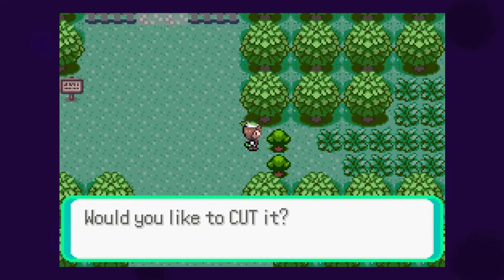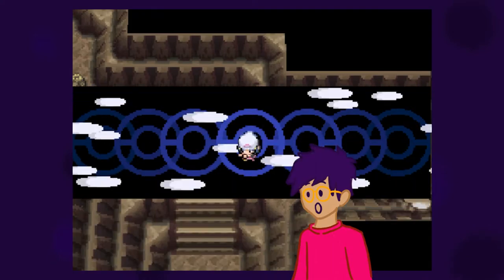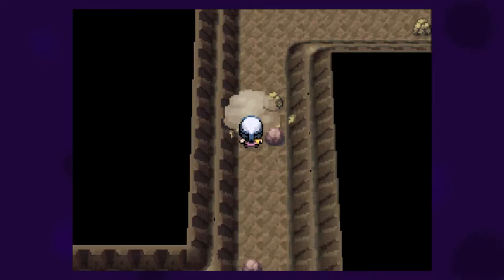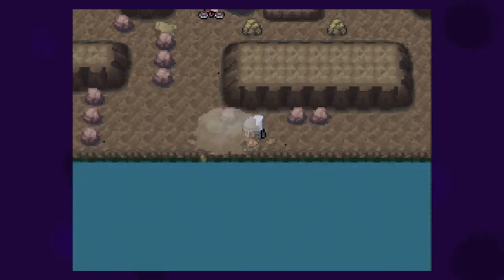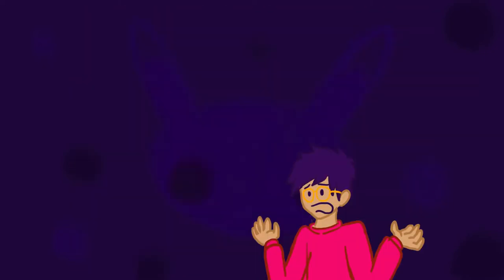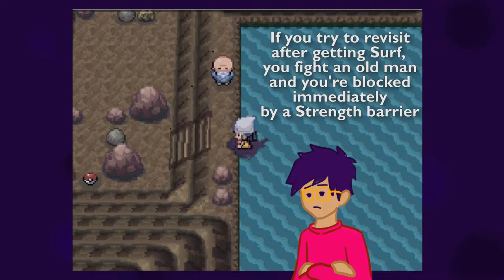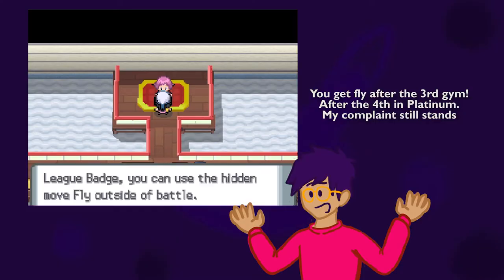Generations 1, 2, and 5 require you to use your first HM to progress your adventure. The optional uses of Cut they offer require a decent amount of backtracking, or the rewards just don't feel as bountiful because it's key-and-chest again, not a new area to explore. Gen 4 mixes it up by requiring Rock Smash to progress first, which is functionally the same. Gen 4 also offers an optional diversion path in Oreburgh Gate, but if you do choose to take this path, you are almost immediately blocked by more obstacles. If you want to explore that cave, you need Rock Smash, the Bike, Surf, and Strength. You don't get the full payoff until after the 6th gym, and this area is not one you have a strong narrative incentive to revisit, especially since you unlocked Fly well before this.